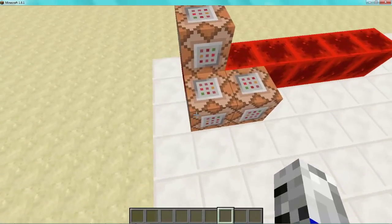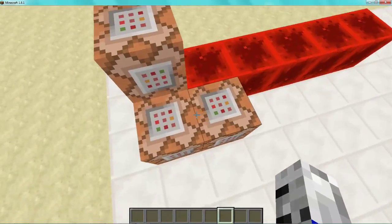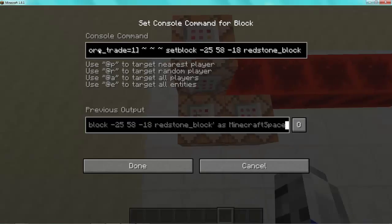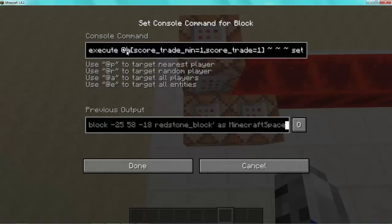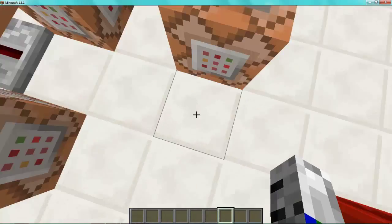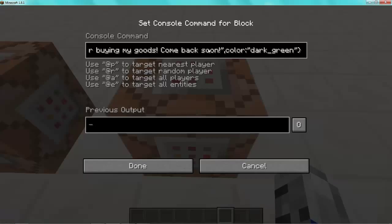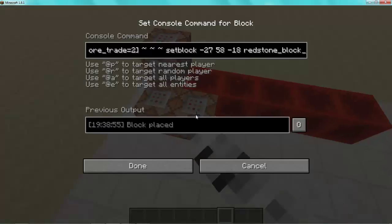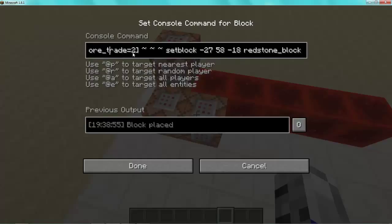There's a full clock here, and for each command block there's something you want to do with other commands. This first one is going to execute for all players who have a score of 'trade' equal to one. At their location, it's going to set a block at these coordinates with a redstone block. When you've traded with the villager once, it's also going to run the tellraw command — 'thank you for buying my goods' — that kind of thing.